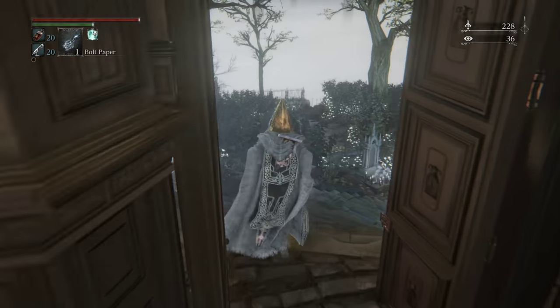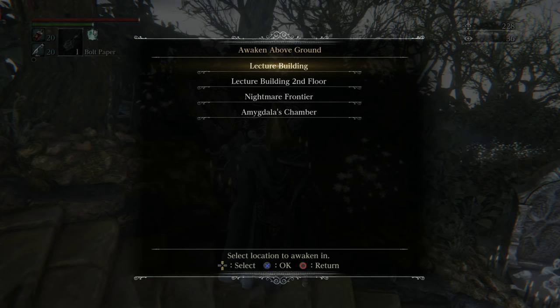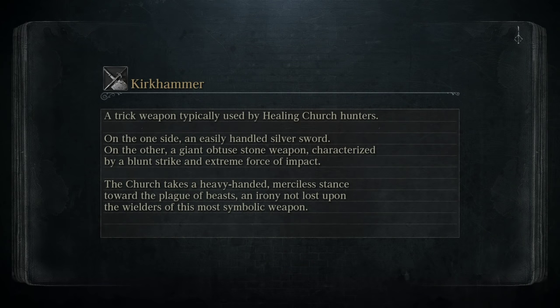Beyond that, go with whatever you want — we have health and stamina. Hop on over to Lecture Building, as opposed to Lecture Building's second floor. We are making our way over to the Nightmare.